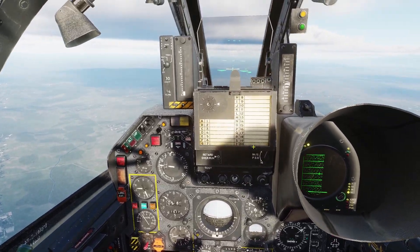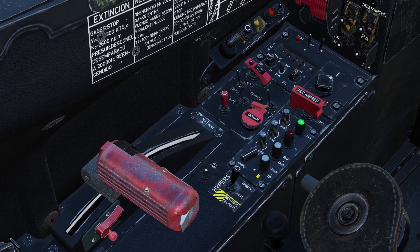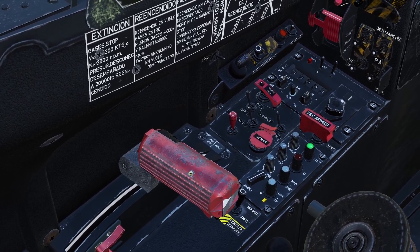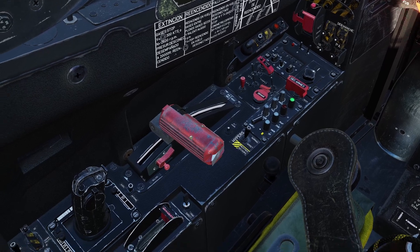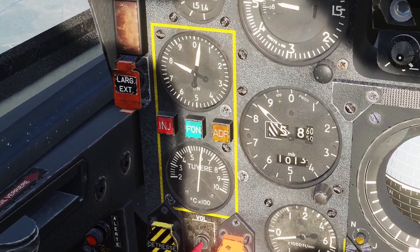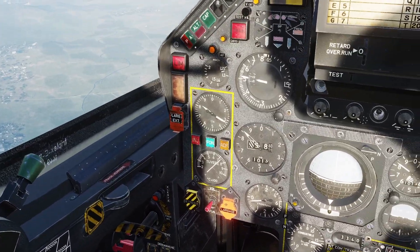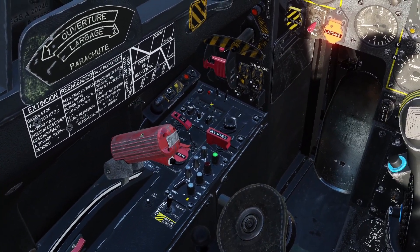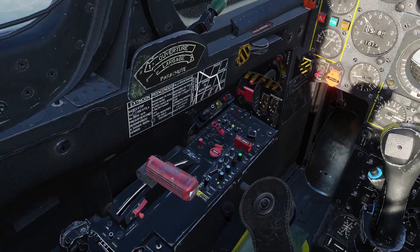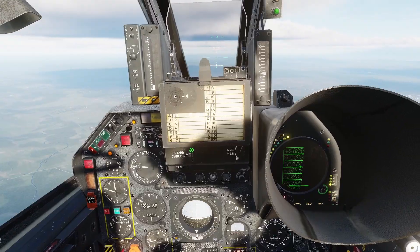Now about the orange light: normally in the Mirage F1 you can turn the afterburner on from any throttle position — even if the throttle is all the way back, you can just turn the afterburner straight on without having to move it forward and wait for it to stabilize. If this orange light is on, that system is broken, meaning you have to bring the throttle all the way up just before the afterburner, wait for the RPM to stabilize, and then turn the afterburner on. I'm not sure if it's modeled in DCS yet, but if you see the orange light come on, that's what it means.